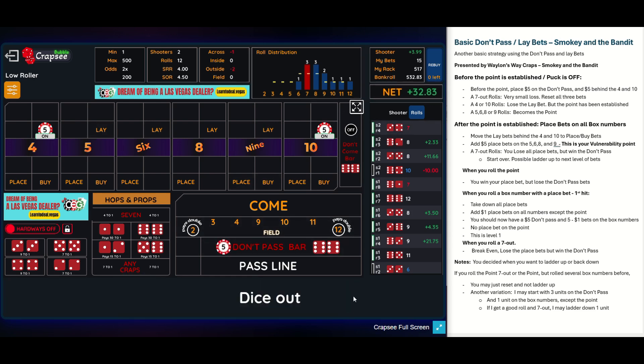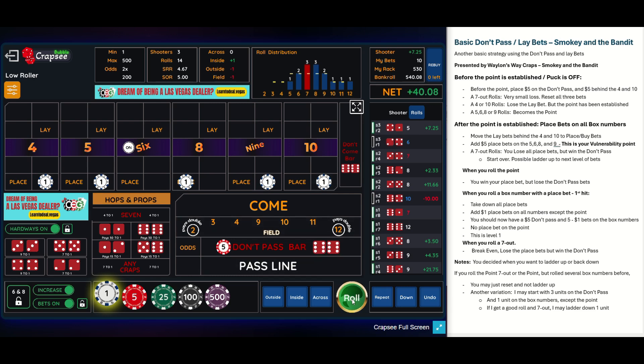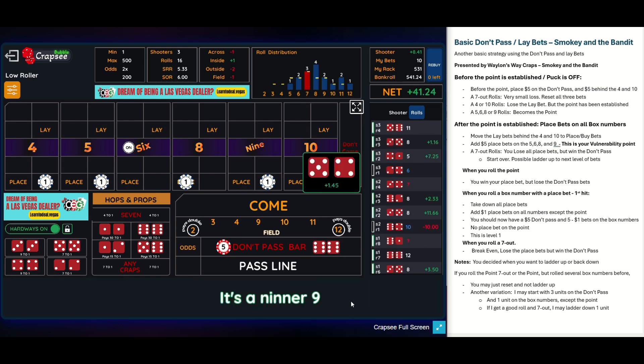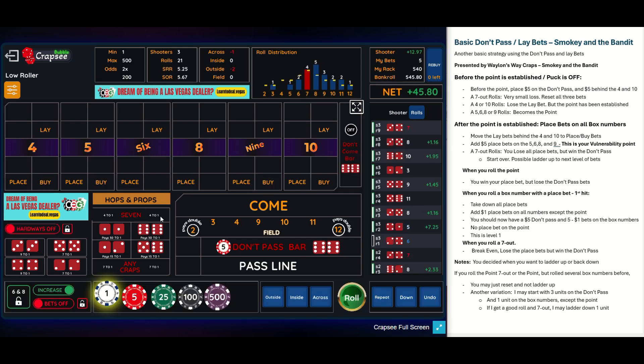Let's go ahead and get a point. It's a six — let's mark the six, pull these down to buy bets, and replace the other four inside numbers with $5 bets. There's a five — that's my first hit. I take these down. I'm at unit one, so I put $1 bets everywhere except the point. There's an eight, then an 11 — no help. We got one hit so far. There's a nine — another hit. A three does not help us. There's a 10 — good number, that's three hits. There's an eight — four hits. And there's the seven out, which does not hurt us.